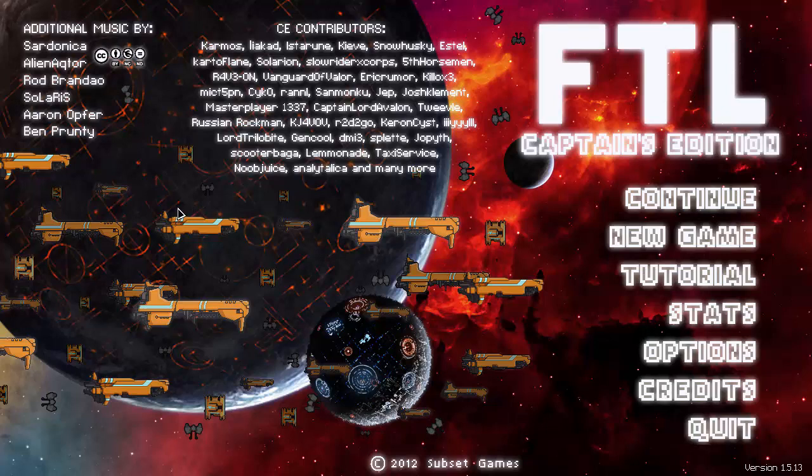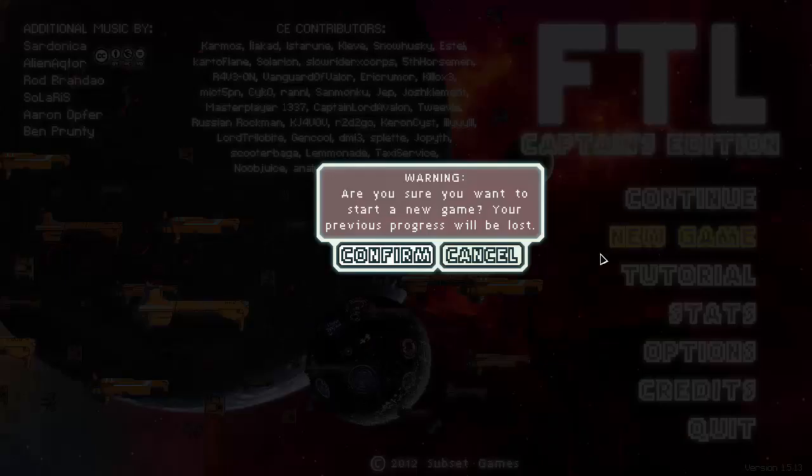Hello everybody, welcome back to FTL Mods Season 3, still playing the custom R-Wing New Adventures by Genkool. Last episode I dug myself into a bit of a hole when I went for a weapons upgrade, got caught up by the Rebel Fleet and decided to cut it there before the ship got destroyed. This is why there's still a continue here. Anyway, we're going to start off a new one.